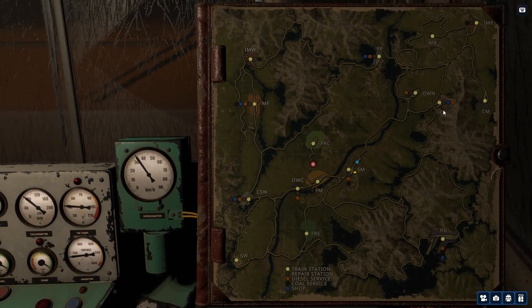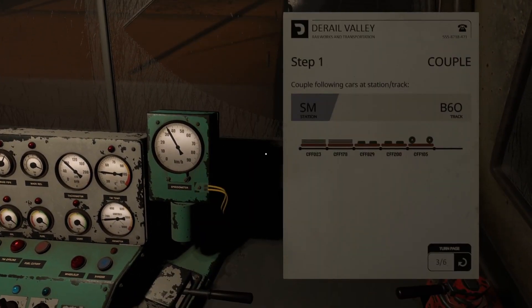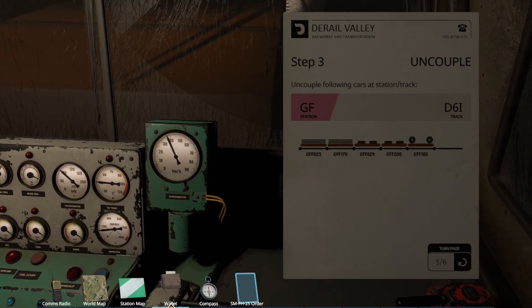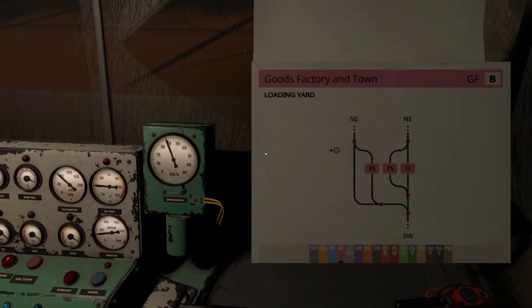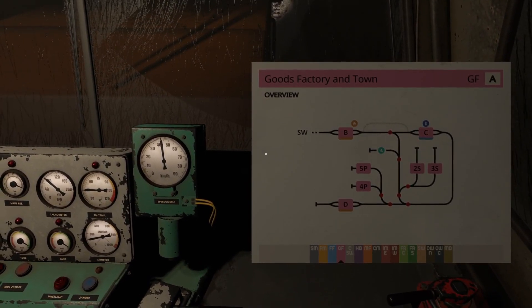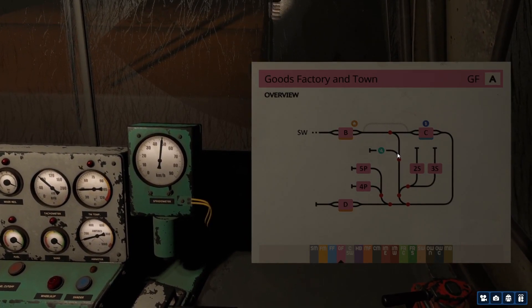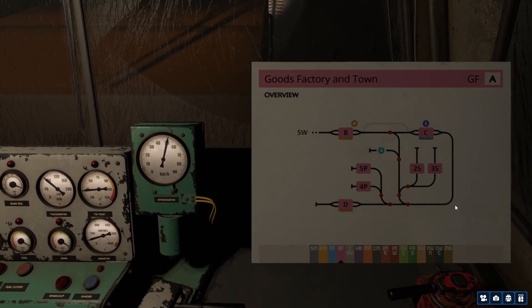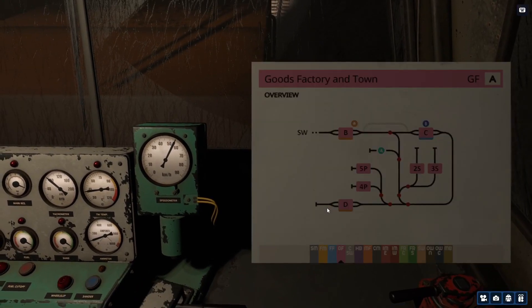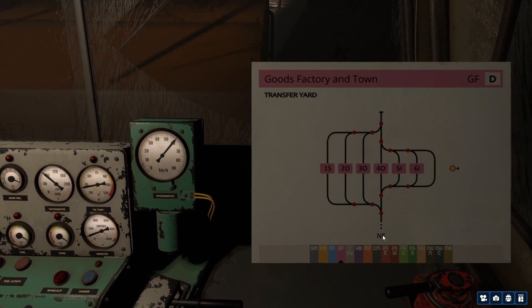Give this one a little bit more of the beans. So we're going to be going up here to GF — going to DI6, which is in the far side. We'll go up through B, catch the siding, come around, go up and around, and then back it into the spot. The spot we're looking for: DI6, northeast.